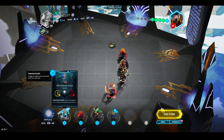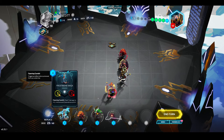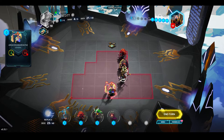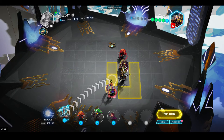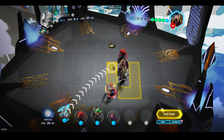Frostbone Naga is a pretty good draw for me here. I'm going to get rid of the Primus Fist. Unfortunately it's not going to be able to take out the artifact — it's close though. I wish they'd just clumped up a little bit more. I'm going to play the Frostbone Naga over here and then I can run away.